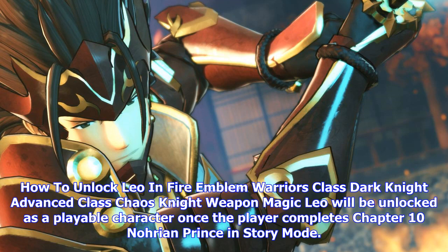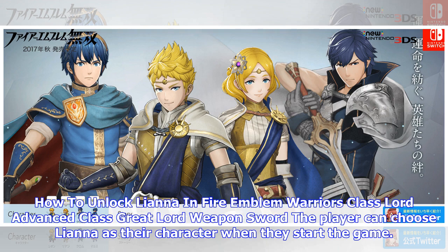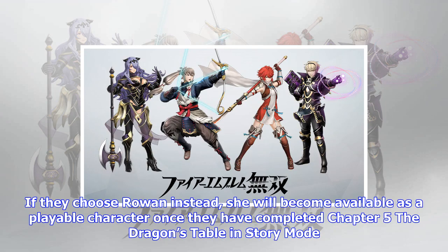How to unlock Leanna in Fire Emblem Warriors — Class: Lord, Advanced Class: Great Lord, Weapon: Sword. The player can choose Leanna as their character when they start the game. If they choose Rowan instead, she will become available as a playable character once they have completed Chapter 5: The Dragon's Table in story mode.